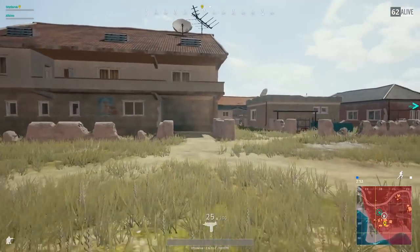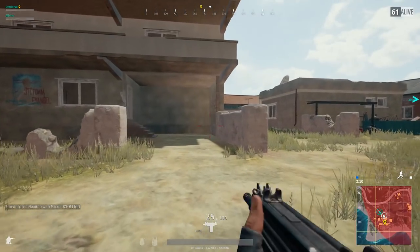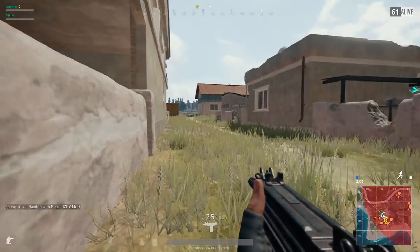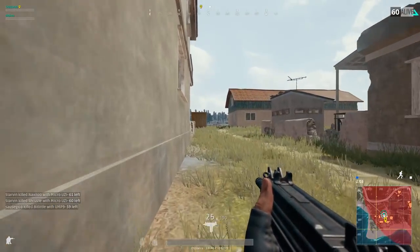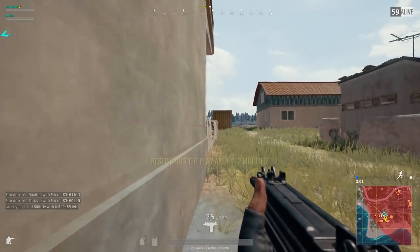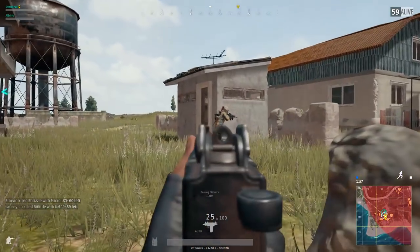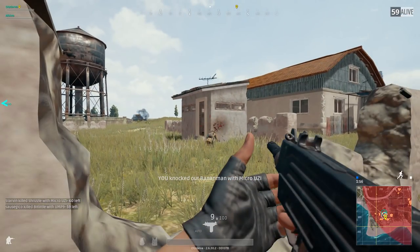We coordinated the approach — "you got this door with the shotty, I'll get the other" — and moved in crouching. And as usual, people who don't expect you are extremely easy to kill.